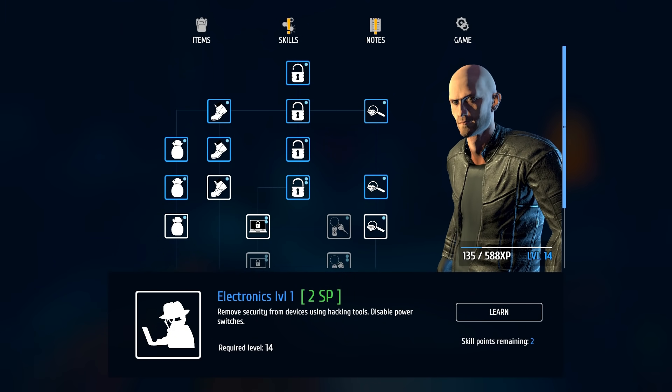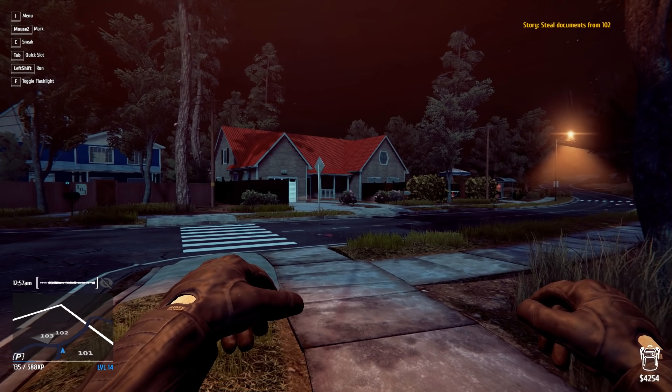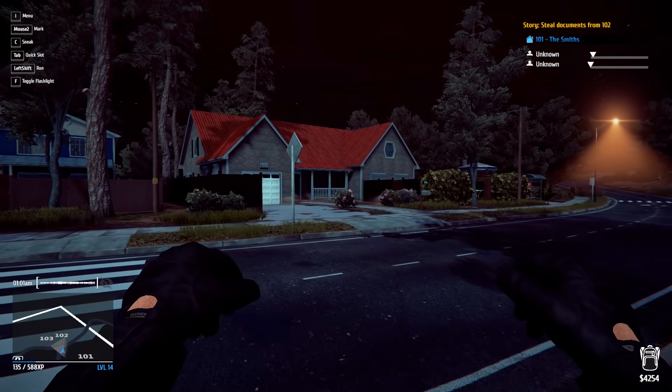If I press that button, you can see I'm level 14 and I can now get Electronics Level 1. I have to get this because that leads to car theft. I can get car theft next level, and by then I should have eight thousand dollars to afford the car theft tools.